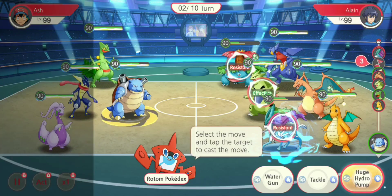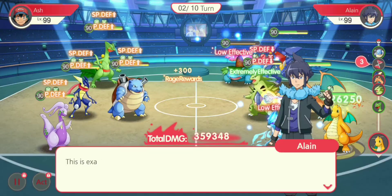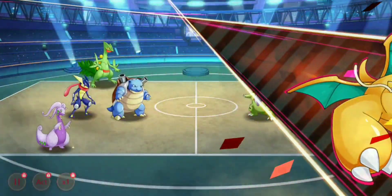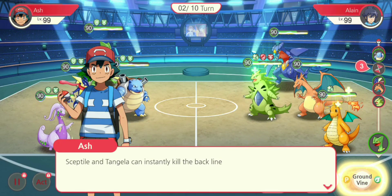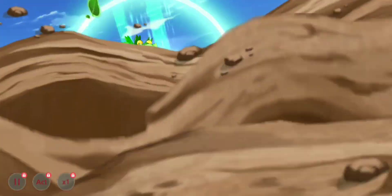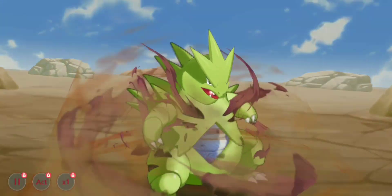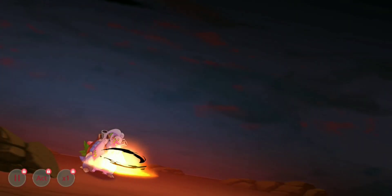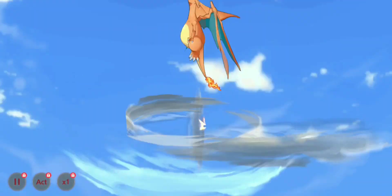Here comes a huge Hydro Pump — Blastoise will use a huge Hydro Pump. This is a realistic game unlike anything you'll ever see. Here comes the Dragon Knight. Now the ground winds. Here comes Charizard! Here comes the Tyranitar! Here comes the Charizard again.